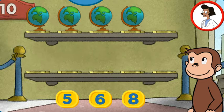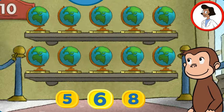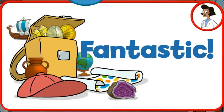Here we have four things. How many more do we need so that we have 10 all together? Six. Perfect, the exhibit is complete with all 10 things. Fantastic!